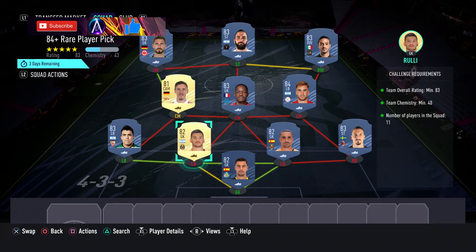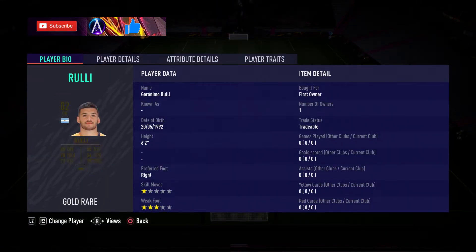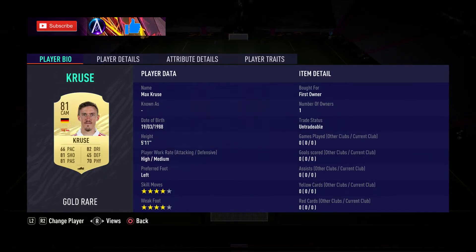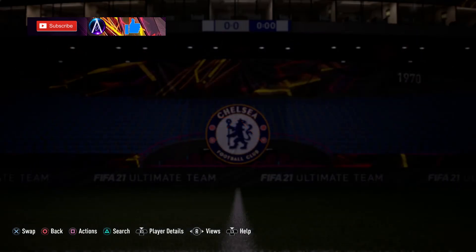The rest of the guys are used for the chemistry, and they are all very cheap cards. The players are: David Saria, Ibrahimovic, Sergio, Essenali, Rakuna, Tagliafico, Mandanda, Cruce, Vea, Higuain, and Trap. That is your 84 plus rare player pick — done.